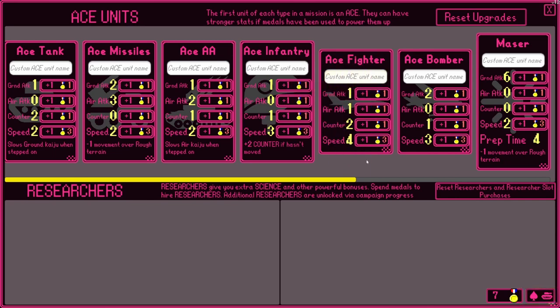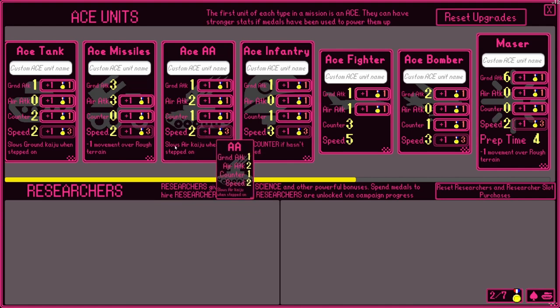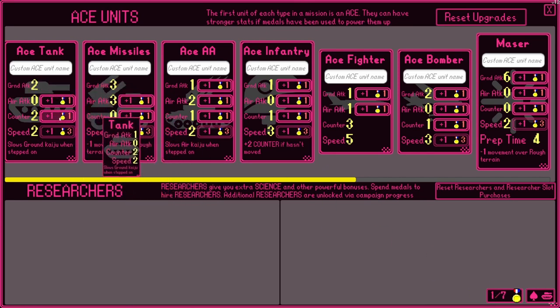Our ace fighter - I really like it for its counter, so we could upgrade that, and extra speed would be good too. That's a lot of metals used, but that's okay. I could double down on our fighter and our tank. Tank has pretty good counter as well, though we might be better off with our ace missiles. Let's add some more attack to our missiles, and then one on ace tank and counter on ace tank. So apparently you can upgrade your units - that's good to know.